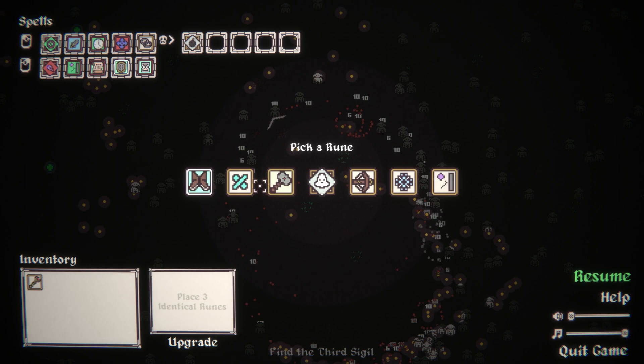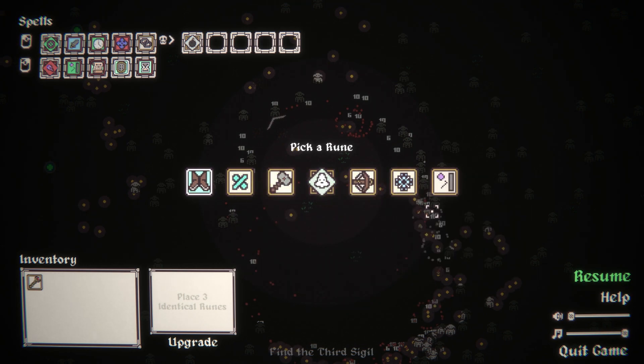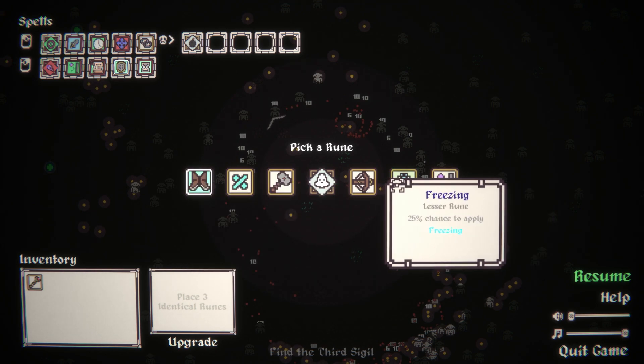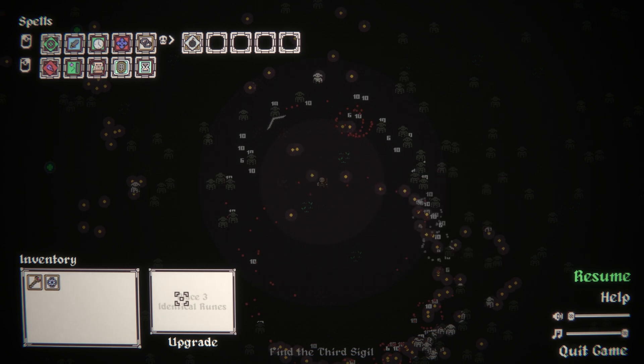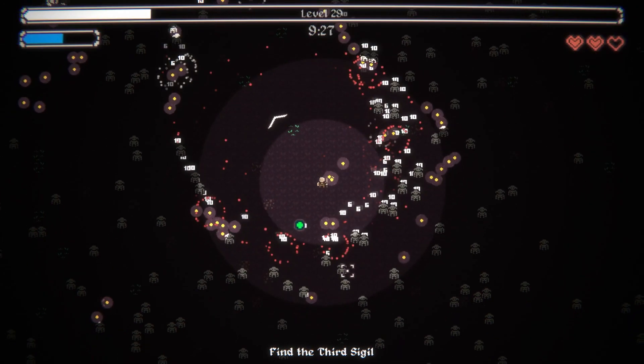I might not be able to stack it quite as much as I want, but I might be able to grab a couple other things. We have extra splitting, movement, freezing - I think we want to snag freezing.